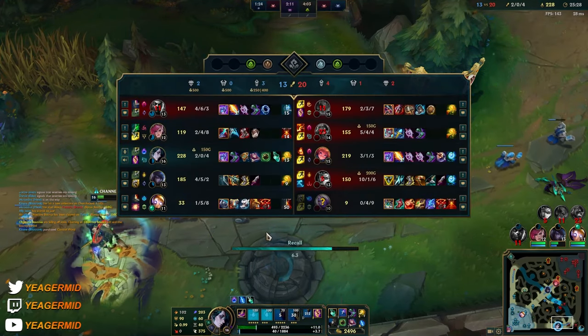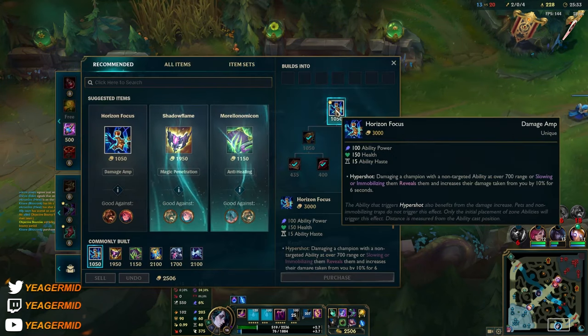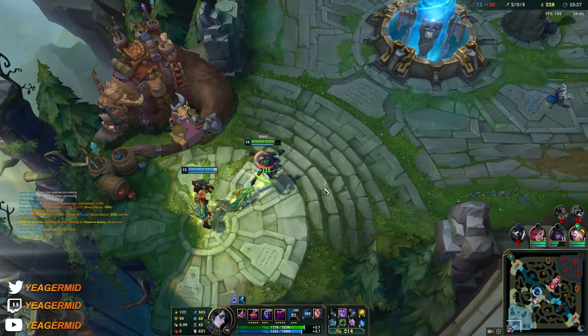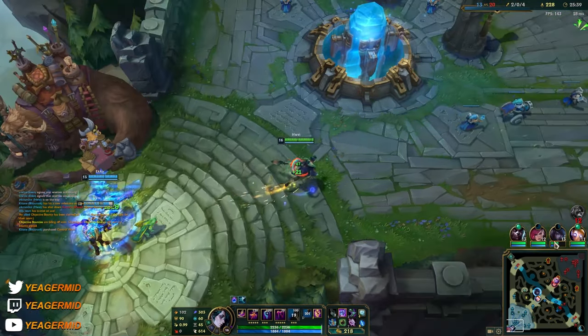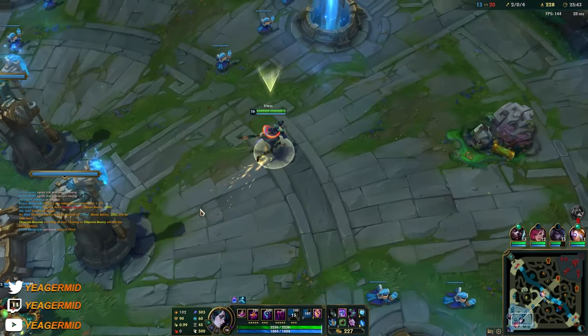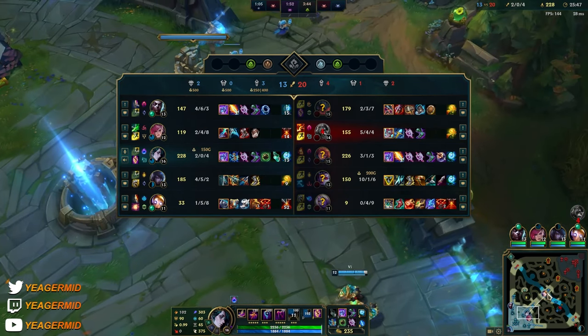We've been playing this game without dying yet — they had 20 kills and we still haven't died while playing the immobile champion, so far so good. I managed to punish their mistakes alongside my team. This is how we should be playing from behind.